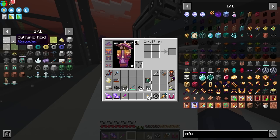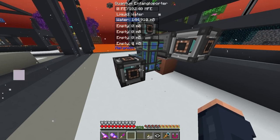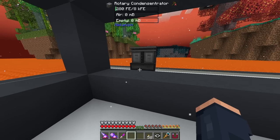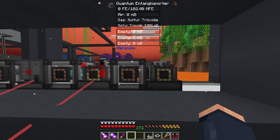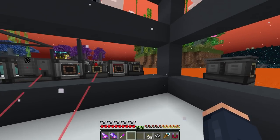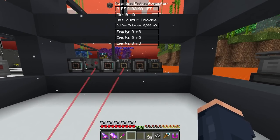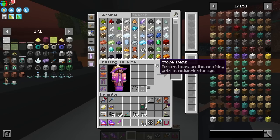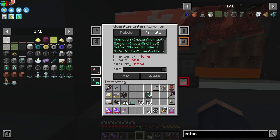For the next part — actually producing sulfuric acid — we're going to need water vapor. I went ahead and set up a water channel that is now accepting water into its buffer. We're going to use that in a rotary condensantrator, and then send all of this to a chemical infuser. I'll set up the entangle porter with the water channel selected and make sure under the fluids tab that we're outputting automatically.